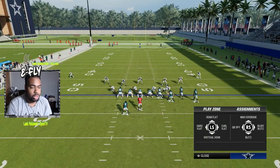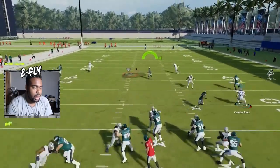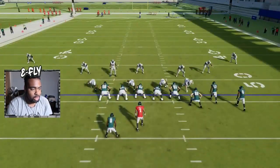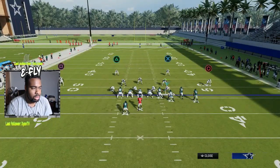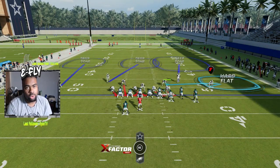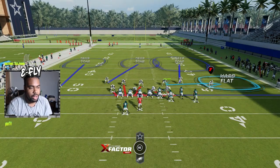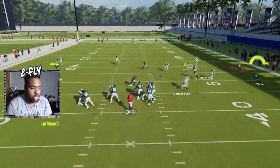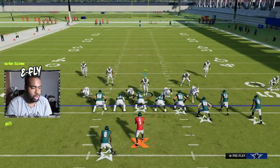You can bluff blitz it — add a little confusion — but right here we're going to set this up again. Note: bluff blitz kind of messed it up the first time I tried it, so we're not going to bluff blitz it. If you do show blitz with this, go ahead and wiggle him a little bit and then he'll go back to where he's supposed to be. You can even use this as a formation audible if you really wanted to. Basically, just stand right here, hold the left trigger, and then go out for that pass — that's how the pressure comes in.